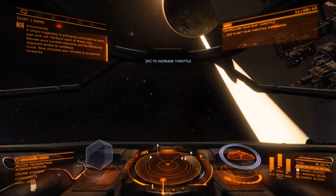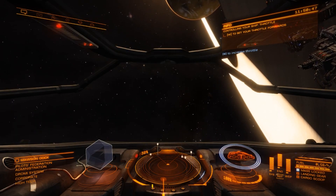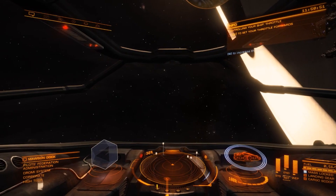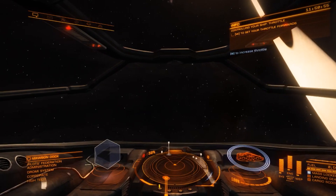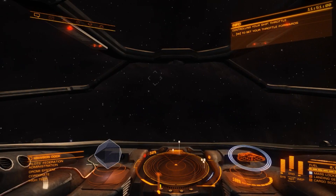The default for throttle is W on your keyboard, or your throttle control if you have a joystick set up. By the way, I recommend the HOTAS series of joysticks — it's the one I use and it's really great for Elite Dangerous. It makes such a big difference to this game.